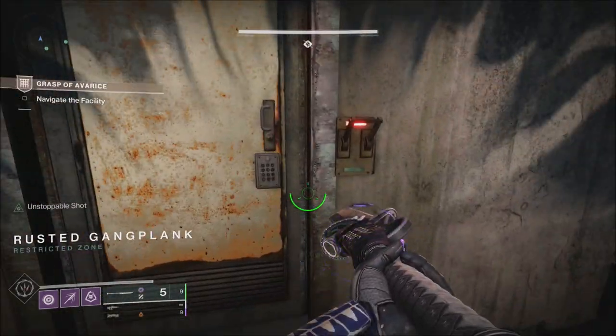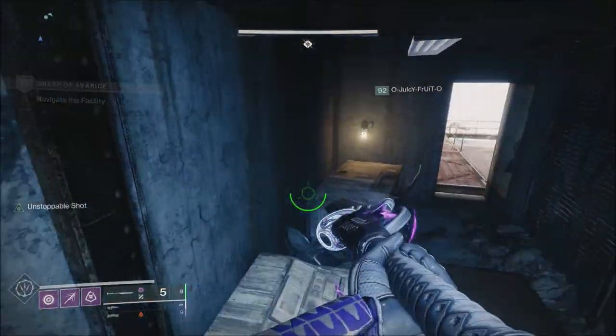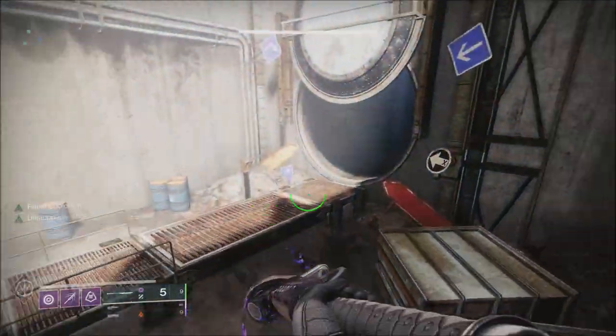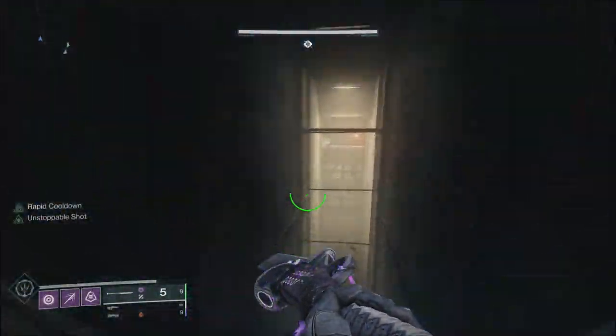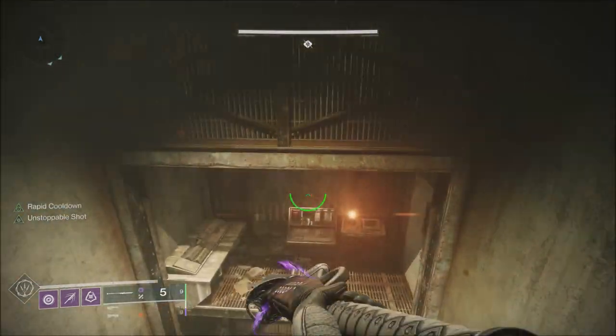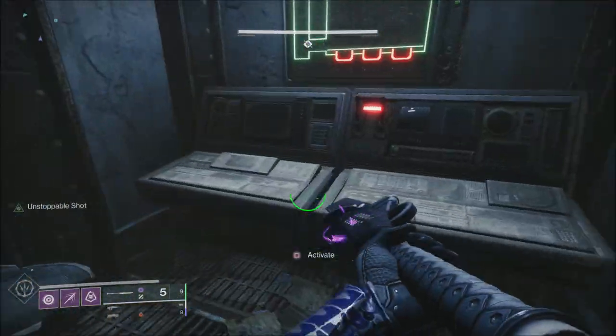Last but not least, for Dares of Eternity this week we have the Braytech gear set along with the Lost Pacific gear set. All of the old world loot pool weapons will be available as weapon drops this week — things like the Gnawing Hunger and so on. So some of those old world loot pool weapons will be available in Dares of Eternity.